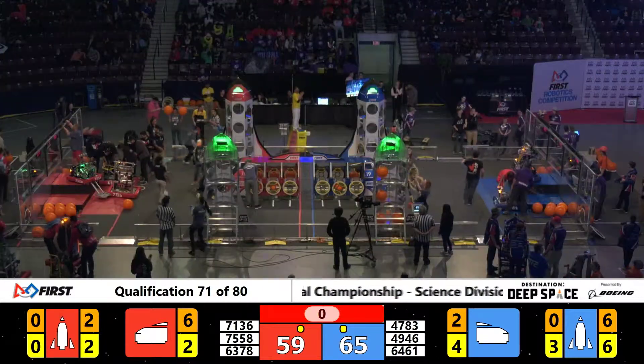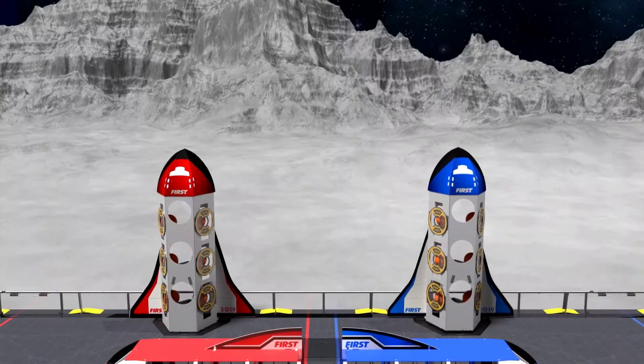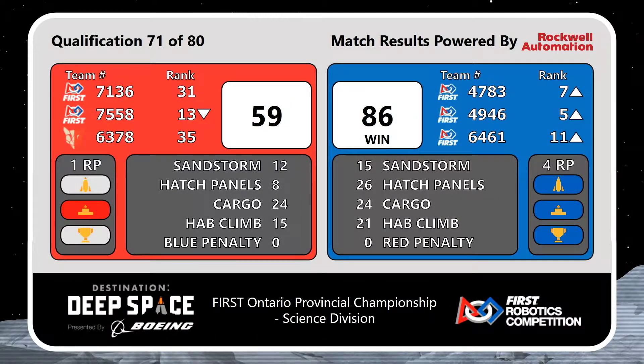What a finish. Red Alliance 59, qualification match 71 — this is what the scoreboard says. Blue Alliance takes to the sky really quickly. Four ranking points. They did get that. The Rocket was lit up, and they got two for the win, and the extra climb at the end.